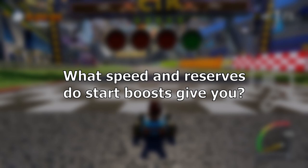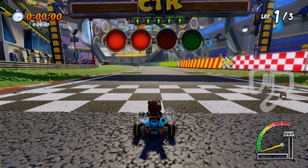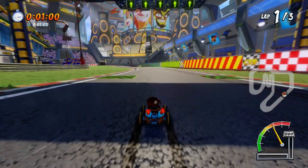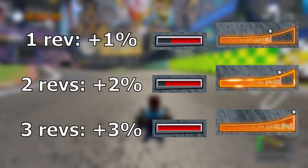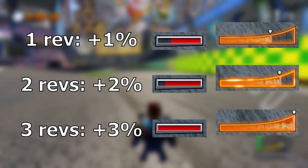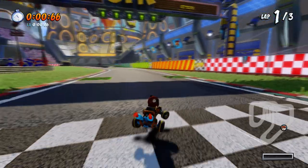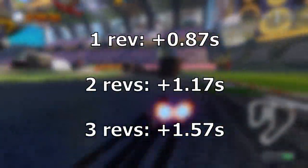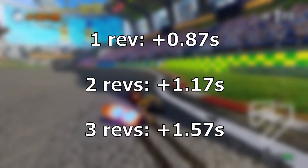What speed and reserves do you get from start boosts? Your starting boost is determined by how full the boost meter is when the light turns green. You need to rev at least 3 times in order for the meter to fill up completely. The speed you get is barely higher than your base speed — only 1, 2, or 3% faster for 1, 2, or 3 revs respectively. The main advantage is that it brings you up to speed almost instantly. The difference in reserves is more significant: 1 rev gives you 0.87 seconds, 2 revs gives 1.17 seconds, and 3 gives 1.57 seconds.